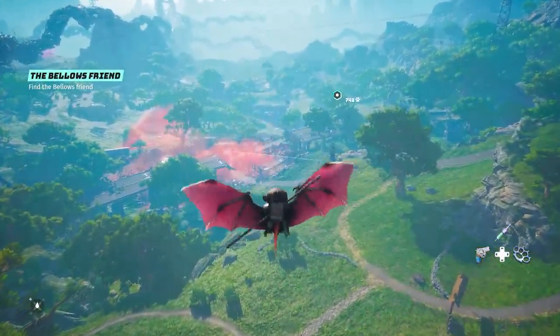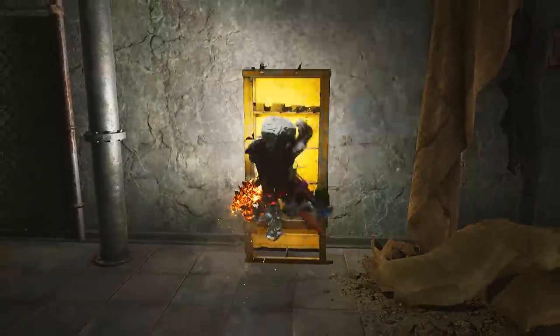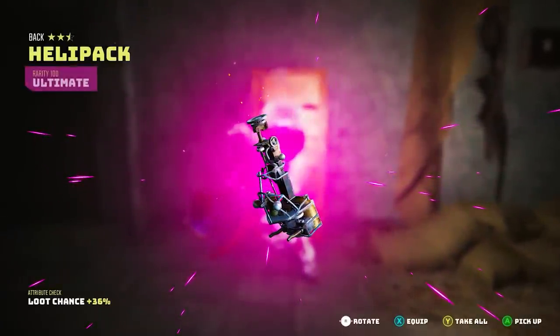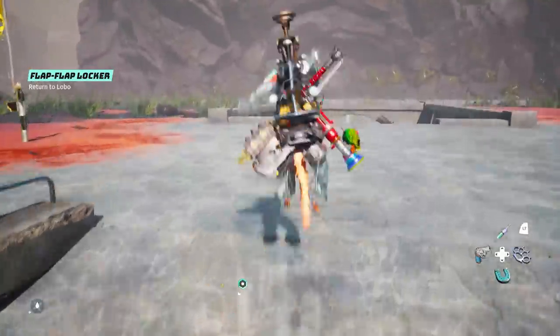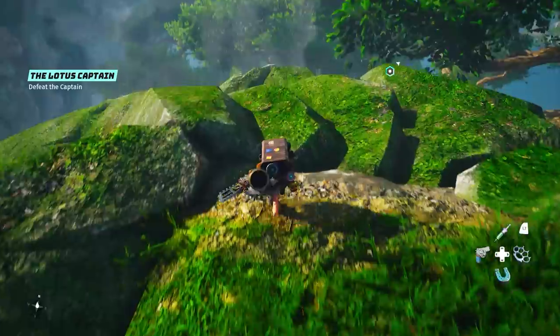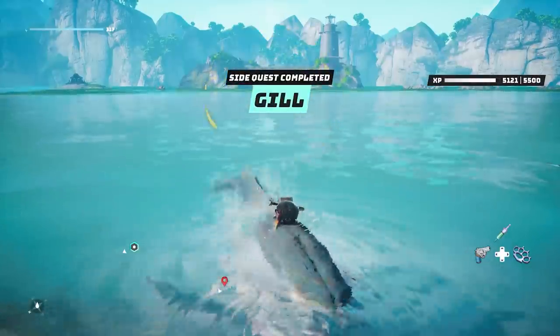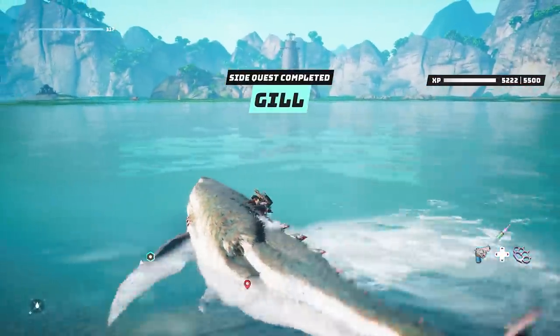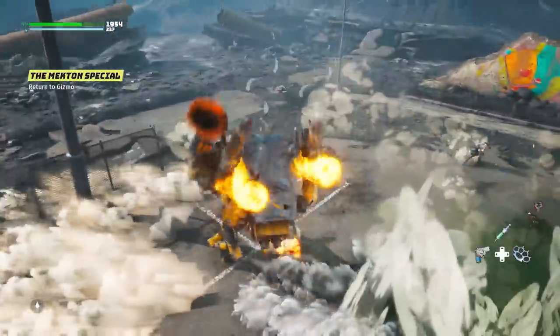I'm quite surprised by the number of really awesome looking mounts and vehicles that you can find in Biomutant that will be helpful at traversing the environments in interesting and cool ways. In this video I want to cover all of these mounts and vehicles that you can get in the game. Some of them are behind the main story campaign while others are secret ones that you need to go off the beaten path and maybe complete a few side missions and secret objectives.